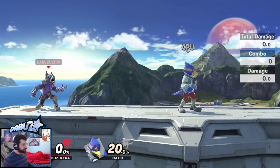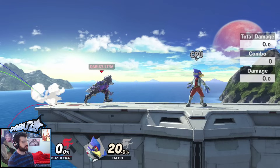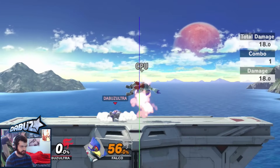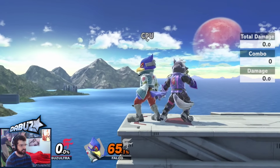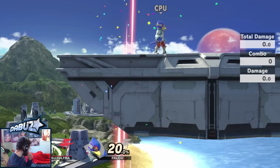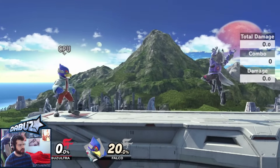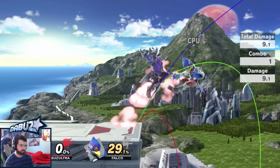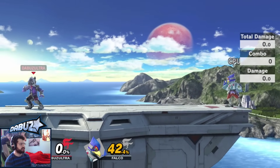Down air is an interesting move that doesn't really fit into Wolf's kit well because he doesn't want to go offstage much — he almost always wants to stay on stage, and that's one of his biggest weaknesses: he isn't really able to edgeguard without committing too hard. Anyway, down air has a big hitbox, doesn't come out too slowly, and is a decently powerful spike. You can do setups like forward air into down air at certain percents — it isn't really a true combo but you catch people off guard with bad DI. At low percents you can down air and go for another one. But if you go for the down air you're really betting it all on the spike. Use this at mid percents — it doesn't fit into his kit too much so I don't want to focus on it too much.